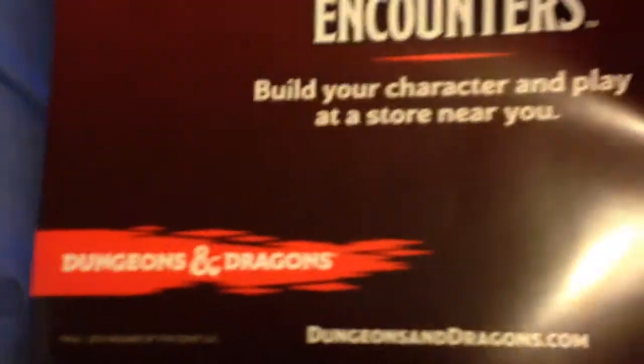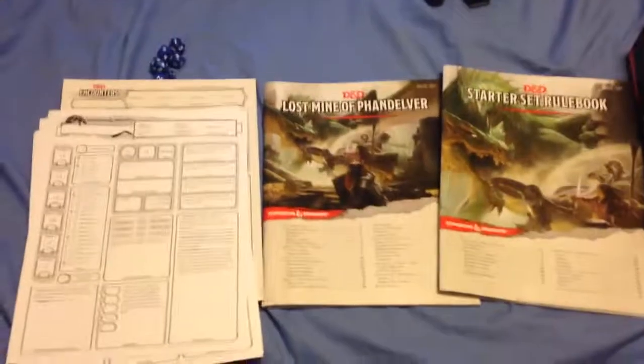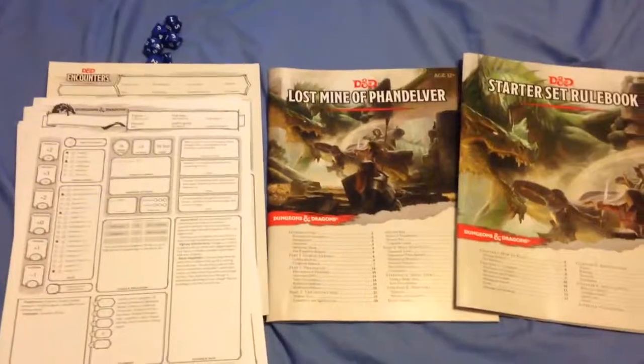Last but not least, it's got an ad for D&D encounters, which looks really cool. And on the back, it's got a blank character sheet, which is really nice so you could go ahead and start building characters just by copying this sheet. To lay it all out: here's the dice, the blank character sheet, Lost Mine of Phandelver, the pre-built character sheets, and the starter set rulebook. Yeah, that's well worth the $20 I paid for this. Hope you've enjoyed this review — subscribe for more. Thanks!